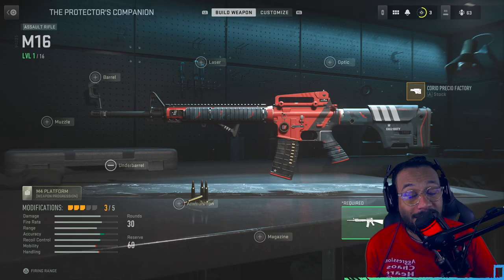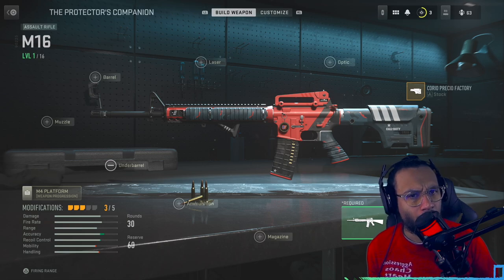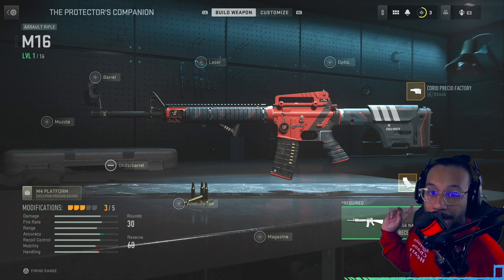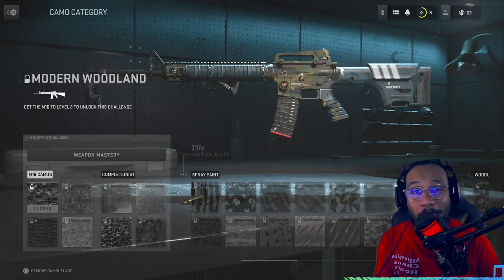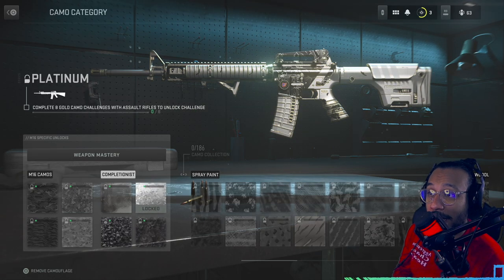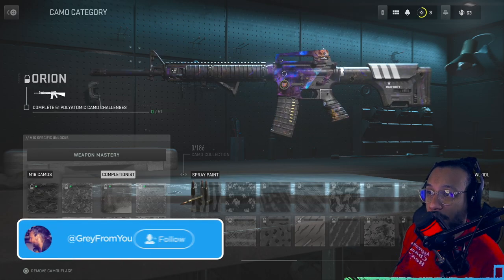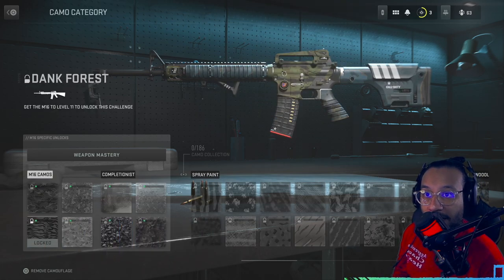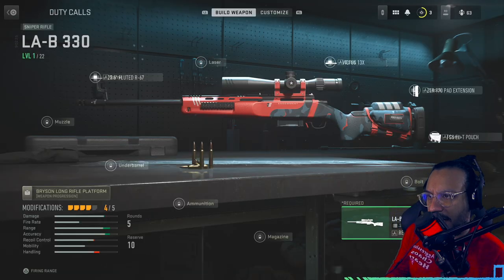The M16 here has three attachments: on the stock it has the Corio Precio Factory Stock, for the rear grip it has the D15 Grip, and then the M16 5.56 NATO receiver. I haven't used this at all so I have no camos unlocked yet, but I'll show you a few — there's Gold, Platinum, Polyatomic, and of course Orion — just to give you an idea of what those would look like on this blueprint. Looks nice.